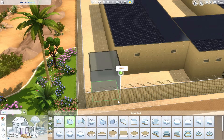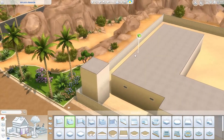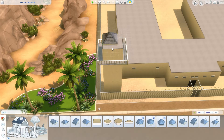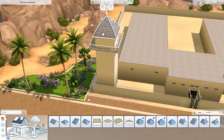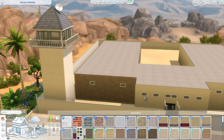Every cool jail and prison has an awesome lookout tower, so I'm going to build a couple of those — one in the front, one in the back — with big bright lights on them. The tower was super simple to make. I recently found out that you can only build four levels high, which I discovered when I tried to make the tower super tall and the game wouldn't let me. But it still looks awesome and serves its purpose.